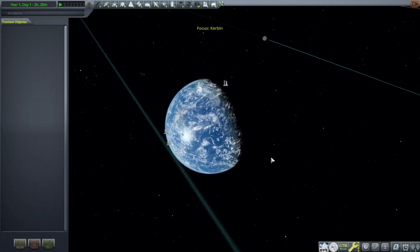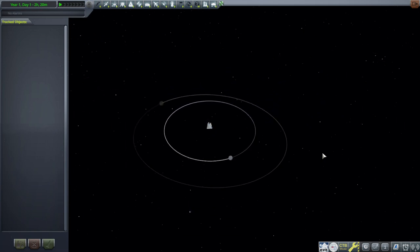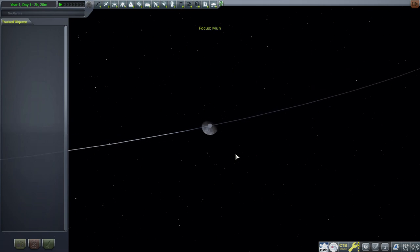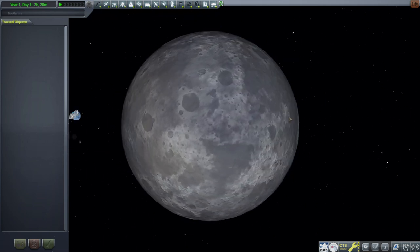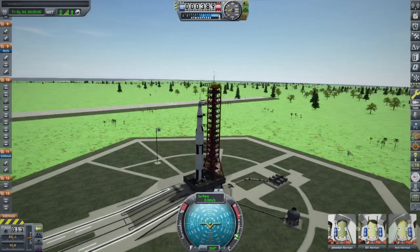Parallax would only be configured for Kerbin — the normal places we are most familiar with in Kerbal Space Program. The new planets added by JNSQ will probably not be configured for Parallax. I did not see any sign that JNSQ is compatible with Parallax, but I don't know for sure.